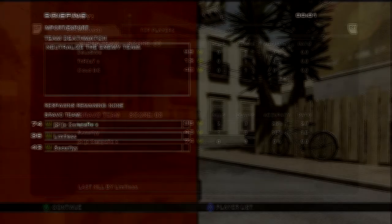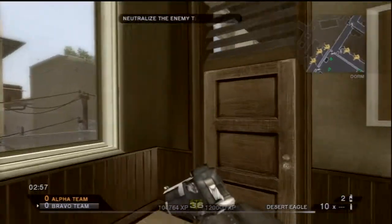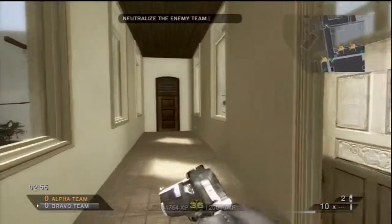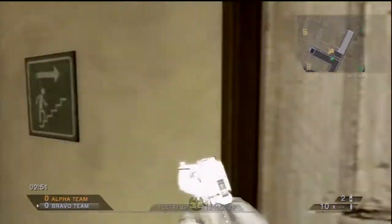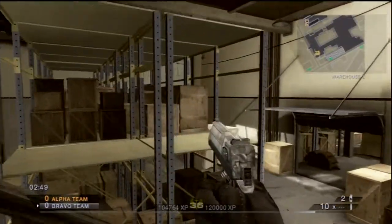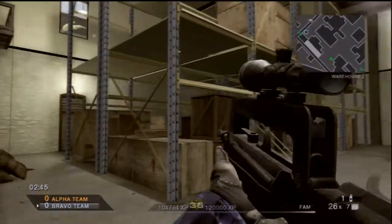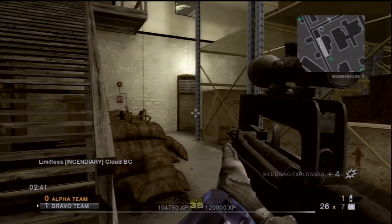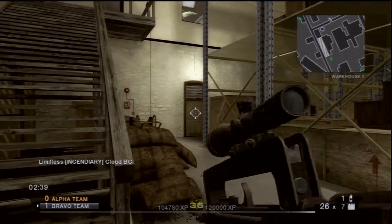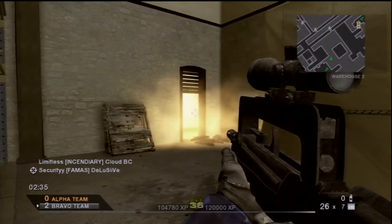This next clip is going to be the same match. It's going to be on Import-Export. I'm going to come down here and take a rush that I like to take to the warehouse. I always come down these steps and throw a nade at this door over here because somebody will try to rush through there thinking they can beat my nade and they just can't. I threw the nade quick as I was coming down the steps and he got eaten up by it.